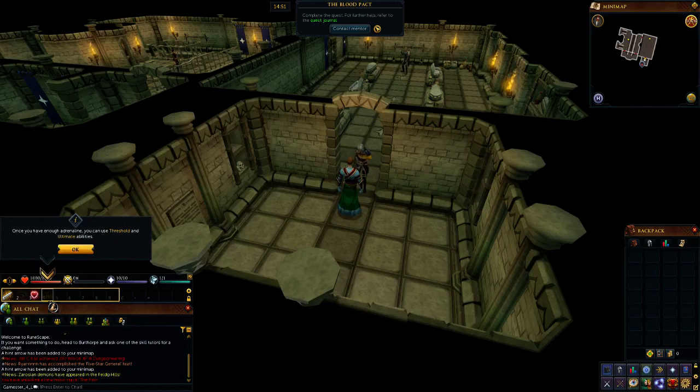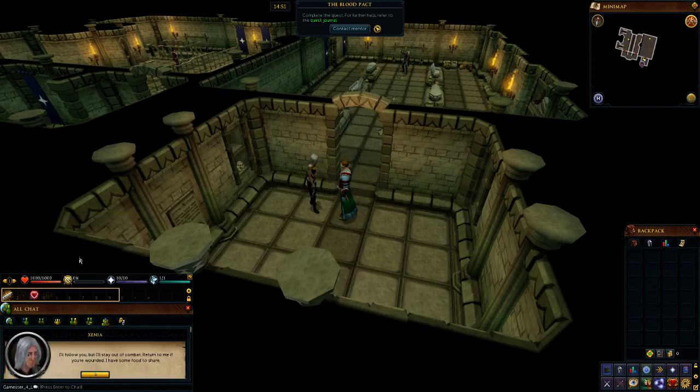Once you have enough adrenaline you can use threshold and ultimate abilities. So it's explaining about this one here. Xenia says she'll follow but stay out of combat — return to her if wounded, she has some food to share. The first cultist is using a ranged weapon, so I should attack him with my melee weapon. It's telling us the best way to attack ranged enemies is with melee, and the best way to attack melee enemies is with magic. Let's continue.